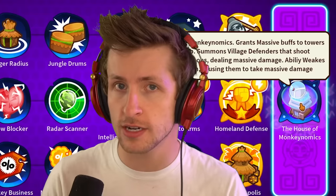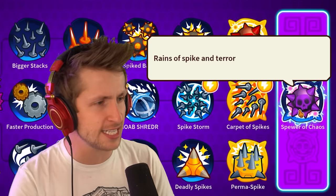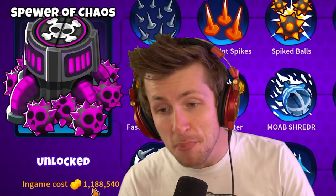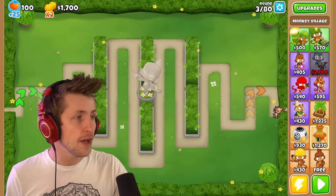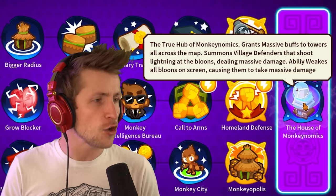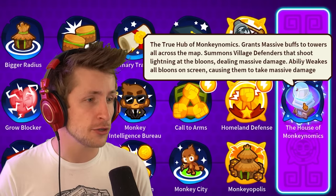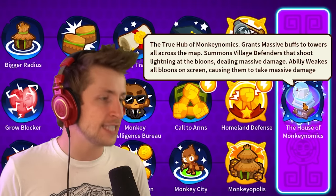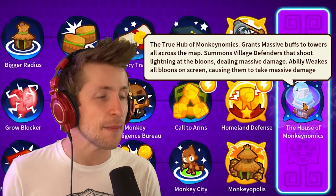Friends! Today we're going to be covering not one, but two brand new Paragons. The modded Spike Factory, the Spear of Chaos, Reigns of Spike and Terror, which has cost over 1.1 million dollars. And we also have the Monkey Village Paragon, the House of Monkeynomics, the true hub of Monkeynomics, grants massive buffs to towers all across the map, summons village defenders that shoot lightning at the balloons, dealing massive damage. The ability weakens all balloons on screen, causing them to take massive damage.